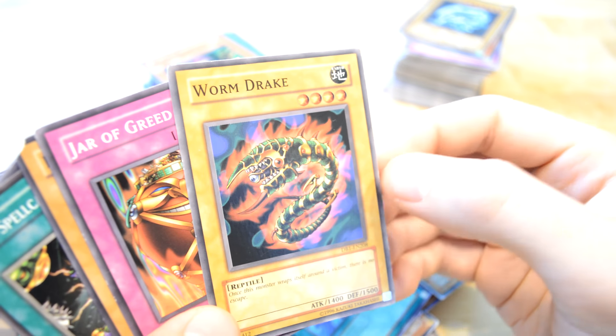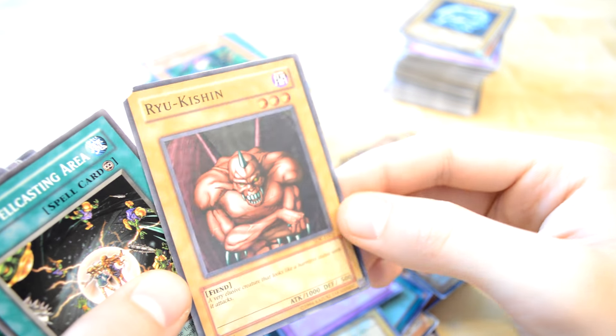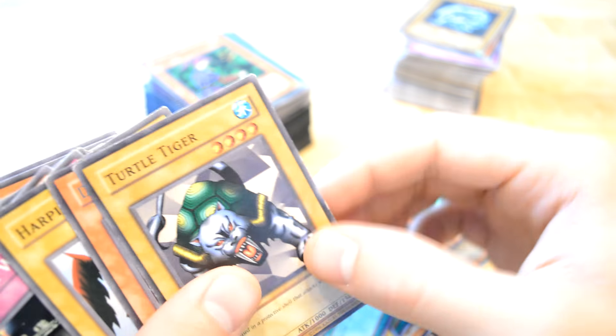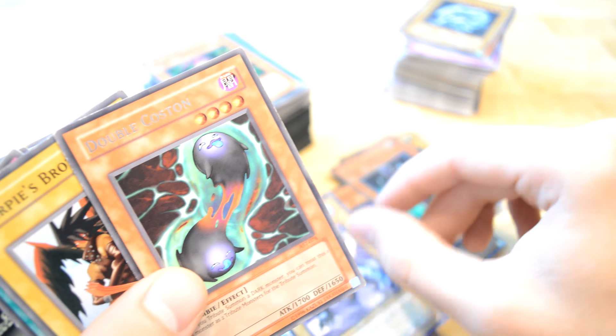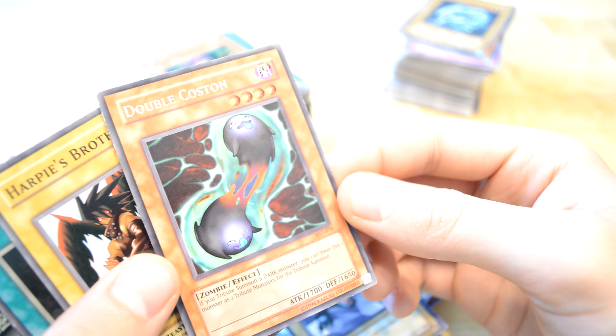There are some actually really, really nice cards in here. Worm Drake. A Jar of Greed. Ryukishin. Turtle Tiger. Double Caution — if you're summoning a dark monster, you can treat this... oh, it's like Crysis Seahorse for dark monsters.